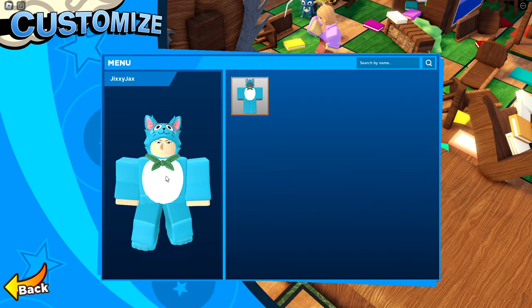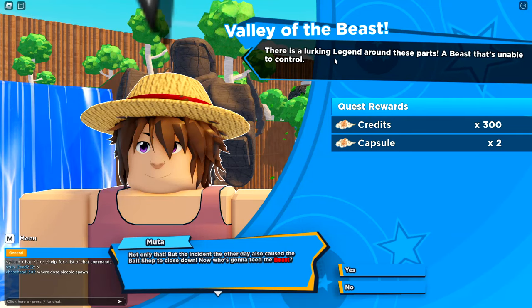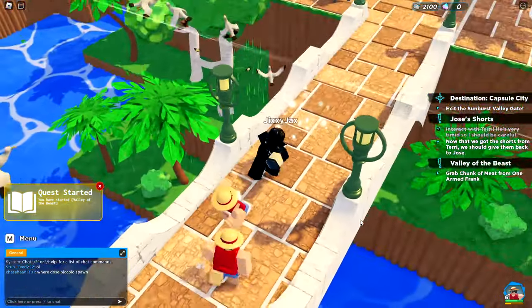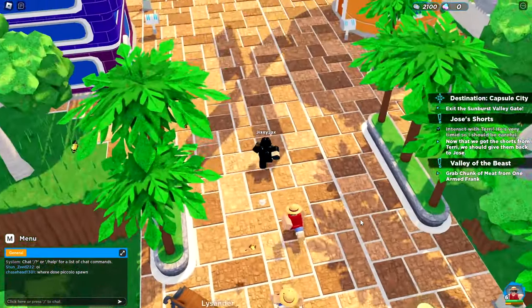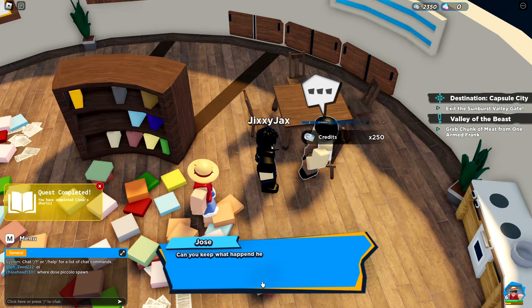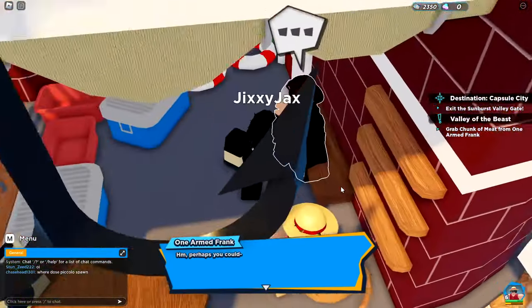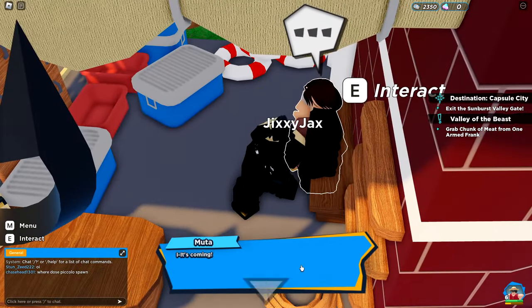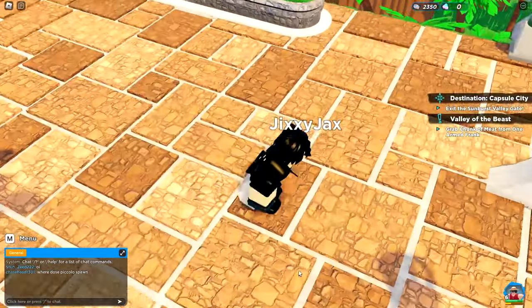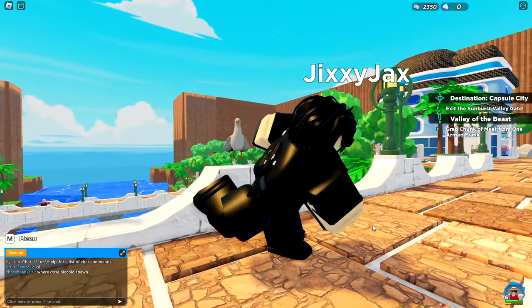There's a lurking legend around these parts — a beast that's unable to be controlled. Go grab a chunk of meat from one-armed Frank. We'll go there in a minute. Jose, here are your pants — you gave me a sea potion and money. Hello one-armed Frank! Because the monster is a sea beast — and if you've seen One Piece, you know Shanks encountered one and it made him one-armed.